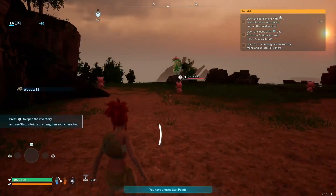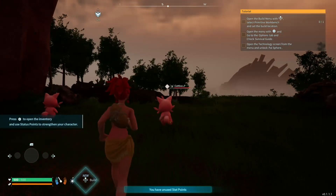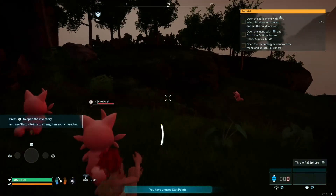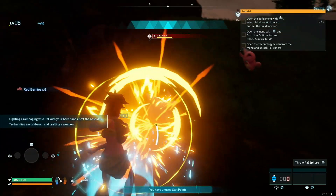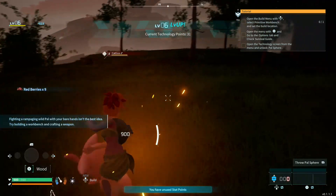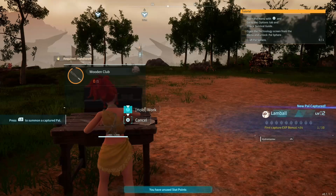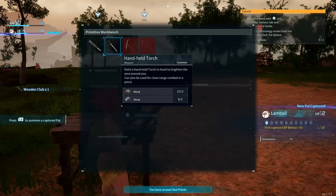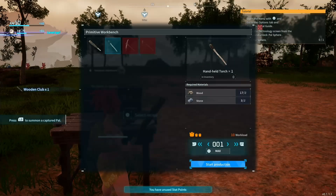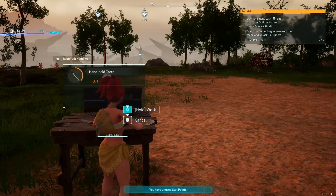We load into the world and start putting our One Punch Man fists to the test, one-punching pals — that's what we do in this game. Level up. That's how fast you level up — already level 5, next cat level 6. Once we've punched enough pals and got our technology points, we're going to make sure we can build the bench, make a club because it makes you a bit stronger, and also make the pickaxe and the axe. Then we'll go on our merry way.